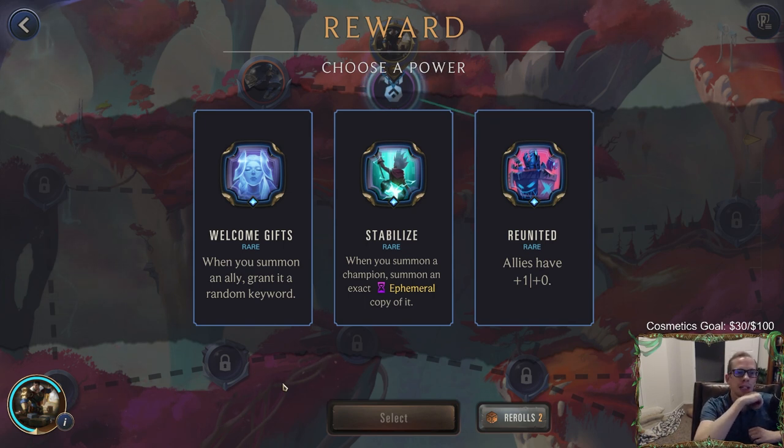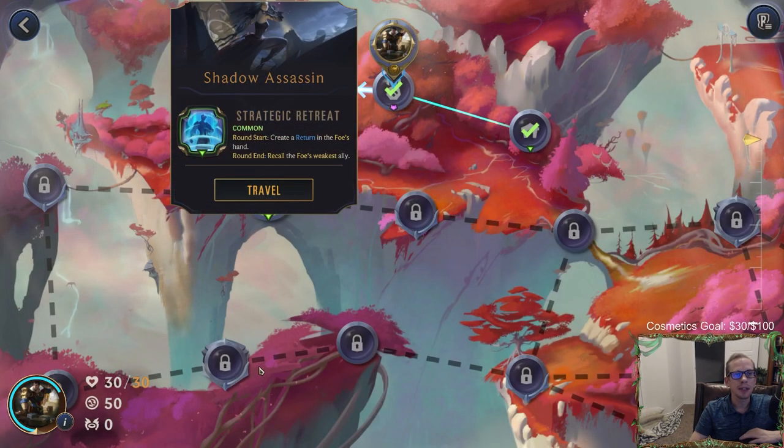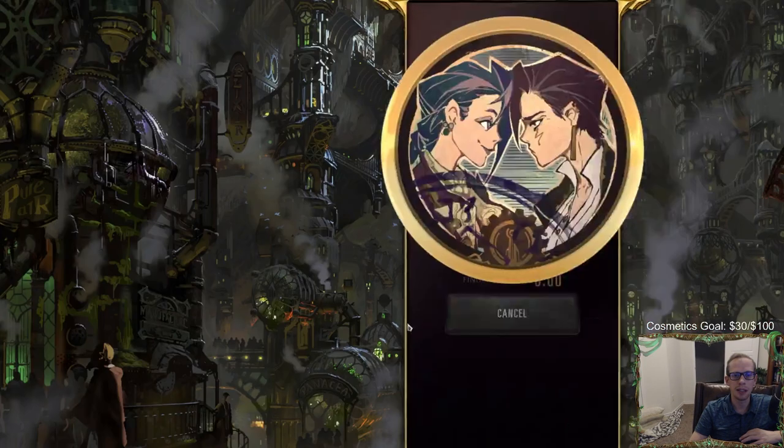We have three rares to choose from. 'Welcome Gifts' — when you summon an ally, grant a random keyword. I love that one, it's one of my very favorite powers. Keywords are awesome, you always have the opportunity to hit lifesteal which is really important for the S skill rating. 'Stabilize' — when you summon a champion, summon an ephemeral copy. With Jayce, if we wait until 10 mana and play a leveled-up Jayce, we get an ephemeral copy, then play acceleration gate and get triple that. I'd rather have a random keyword than plus one plus zero, so let's take the keyword.